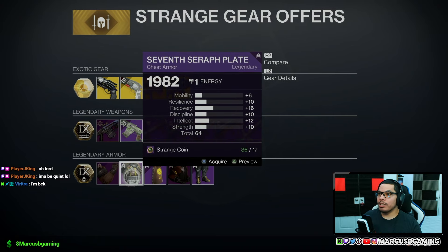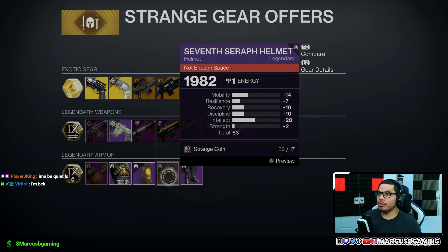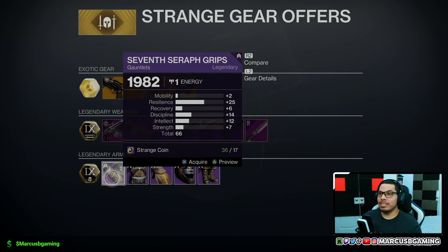For titans, your chest is a 64 roll with 16 recovery on the highs — you get your mark. The helmet is a 63 roll with 20 intellect and 14 mobility as the standouts. The legs are a 65 roll with 21 resilience and 18 strength as your standouts.